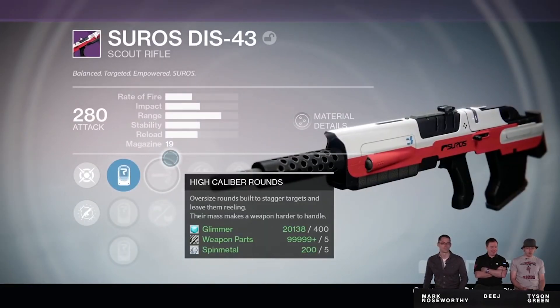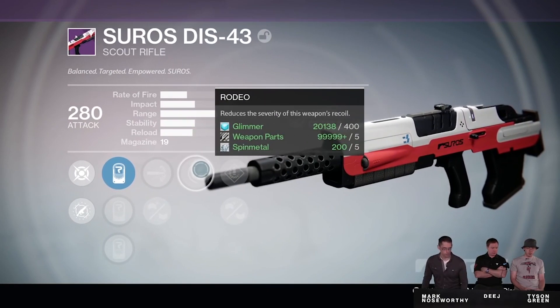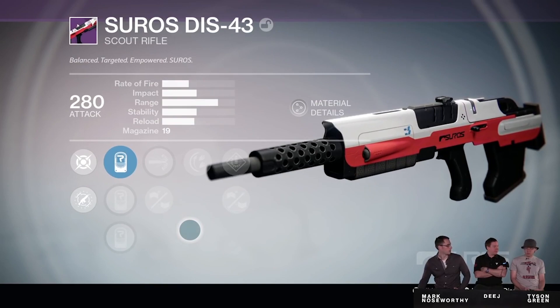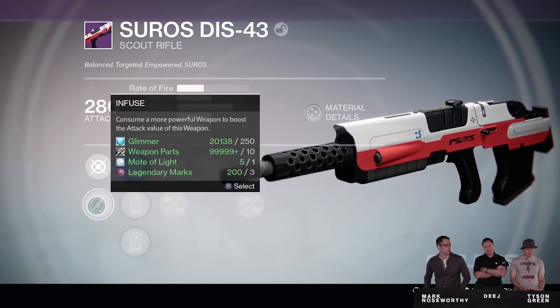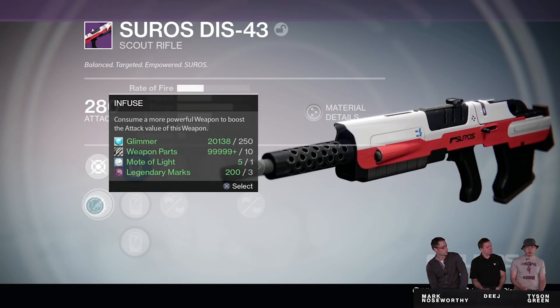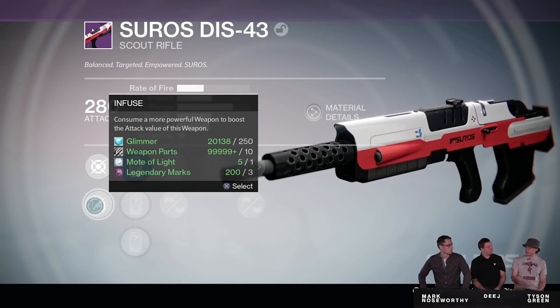Infusion is the gear system you'll use to upgrade any of your legendaries. When you infuse something, you can upgrade its attack or defense stat and therefore your overall average light. Think of it like gear cannibalism — you're taking one piece of gear and sacrificing another to upgrade the piece you currently have. Any unused pieces of gear can be useful this way, or you can dismantle them for legendary marks, weapon parts, and glimmer.